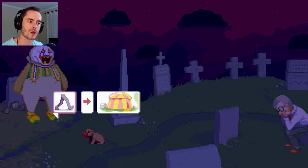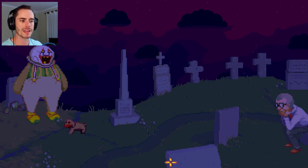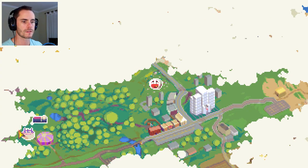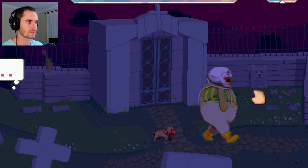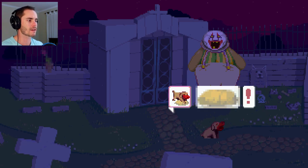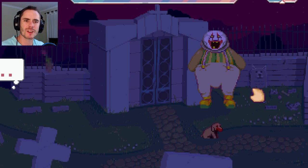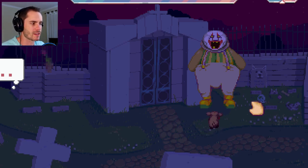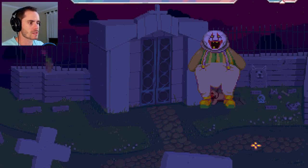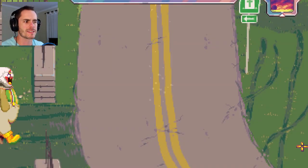Now he wants to go back to the carnival tent and have a party. He wants to go all the way back. What's over here? He wants to dig. Let's get the dog and make him dig - you're not really supposed to dig at a cemetery, that's probably not the right thing to do, but that's what the game wants us to do. He just dug a hole, so maybe we have to stick something in there at some point.